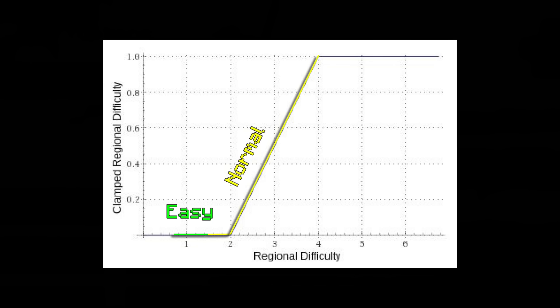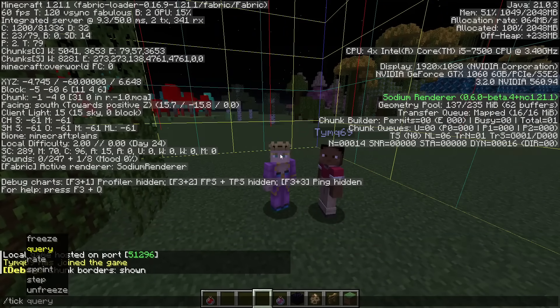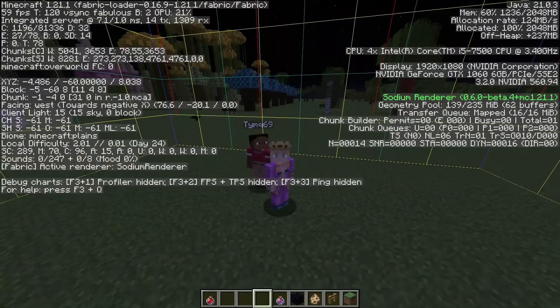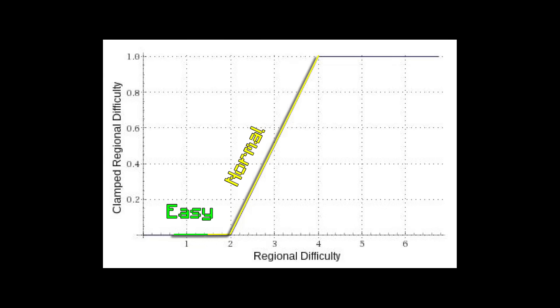On normal, at the start of the world it will be 0, but it can go up after about 24 days — but only in a chunk that was loaded for those 24 days. The chunk inhabited time is actually calculated cumulatively, meaning if two players spent one hour on the same chunk, it's like one player spent two hours on that chunk. The special multiplier is capped at 1, and on hard it starts at 0.125 and also caps at 1.